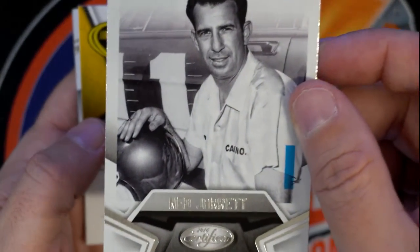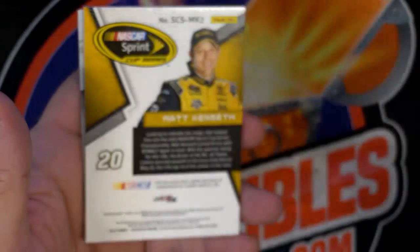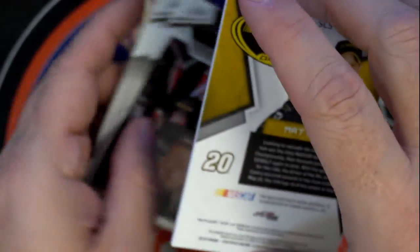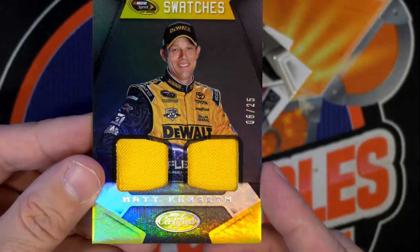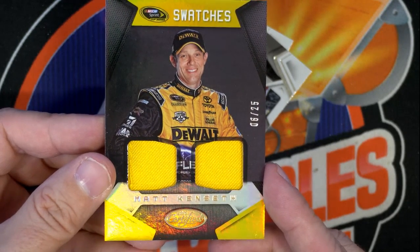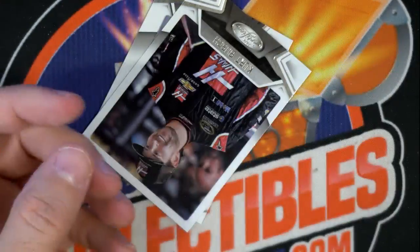Then we got the Immortals — Ned Jarrett. And now this is a really good one. This is Matt Kenseth. That's a really good one, man. This is six of 25 — Dual Relic Swatches, Matt Kenseth. So that's really cool.